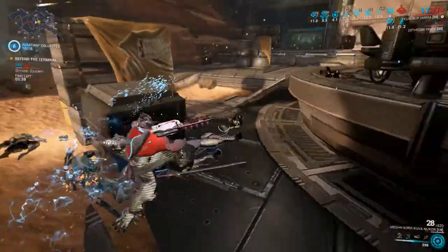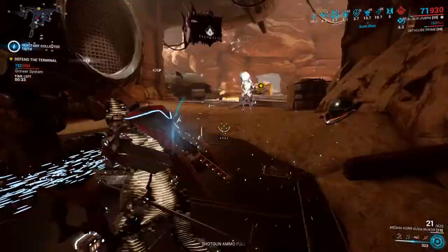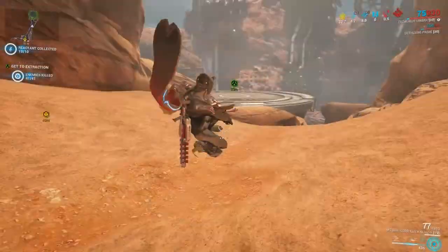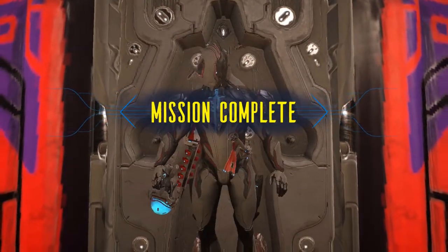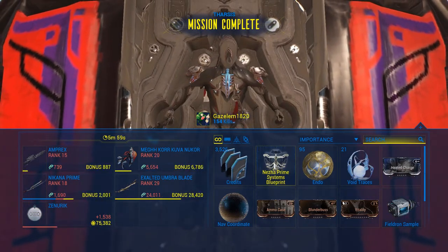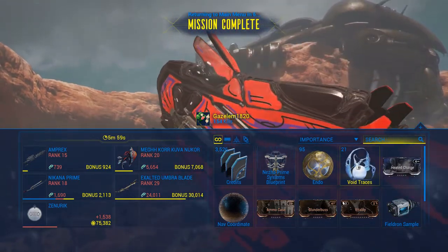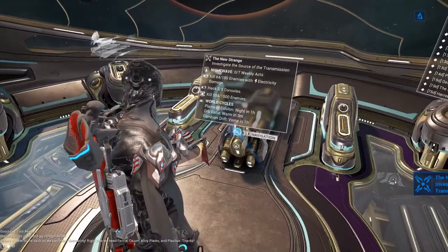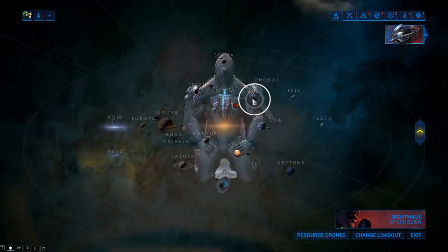I just got my 10th reactant, so all I have to do is finish these last two mobile defense terminals and when I extract I'll have that relic opened. If you're playing in a squad it will let you choose which of the items you want to get — in my case my relic opened up a Nessa Prime System, pretty good. You also get some void traces from those missions. For that requirement, just repeat whatever mission has fissures on it two more times.